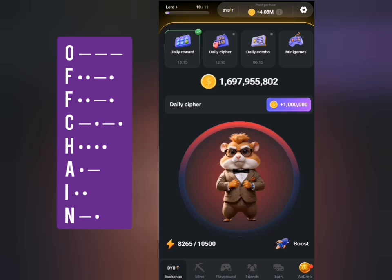The code is: long, long, long for O; then short, short, long, short for F; then short, short, long, short for F again; then long, short, long, short for C.